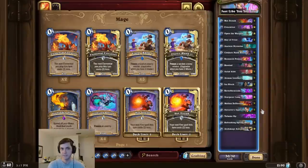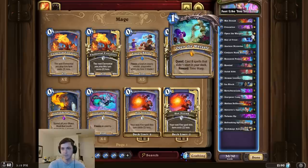Alright, deck intro time and this time we're laughing it up. For this combo, we're first going to start by playing a Sorcerer's Apprentice and then copy it multiple times over with Reverb as well as Molten Reflection. Then we play a card like Evocation to complete the Open the Waygate quest and play Time Warp.